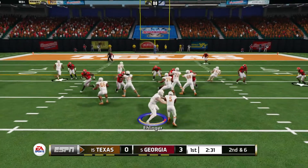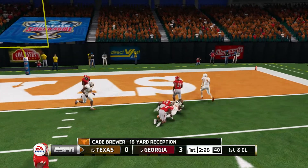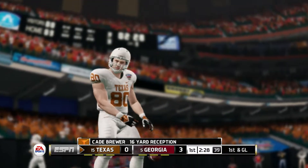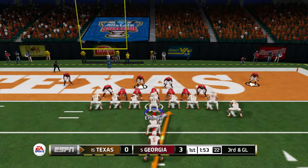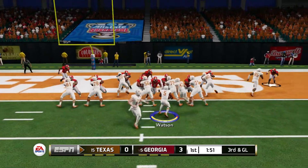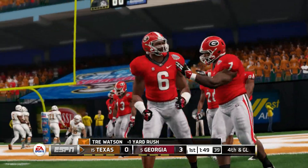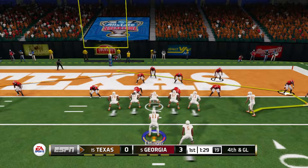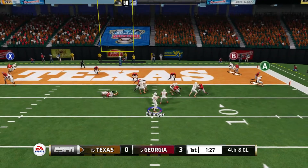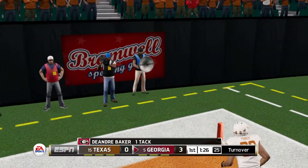Here we go. They'll bring him down at about the three yard line. Packed in tight on the line, they run it and they got him before he can score. Throws to the receiver — incomplete, and they lose possession on the down.